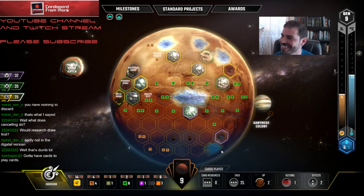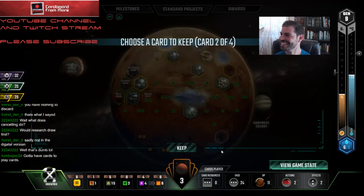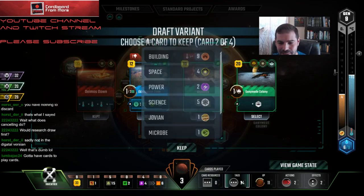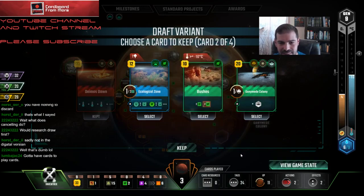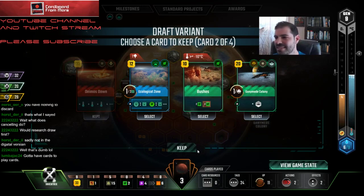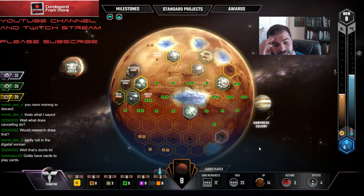Dude, is that Lumberjack? Robbie, what's up man — you made it onto the stream! How many Jovians do I have? Just one? It kind of sucks to pass Bushes, man — everybody loves Bushes. My thoughts though: there's a real chance that I don't end up with a way to use all this titanium, and if that's the case I'm going to want the Colony. I'm going to take that. Definitely taking Insects away from everybody — that card can get out of hand. I'm definitely taking Deimos. And I'm going to take Ganymede Colony.